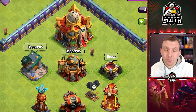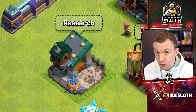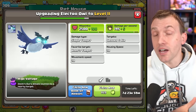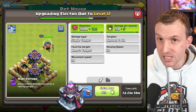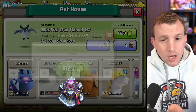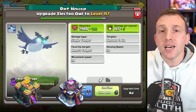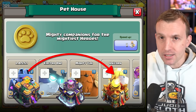Moving on to a couple more upgrades before we go over the quality of life and balance changes — the Pet House is not getting a new level, but inside it you can see the Electro Owl now has new levels to match those of Lassie and the Mighty Yak. These five extra Electro Owl levels actually come into play at Town Hall 15, potentially bringing more use cases for these older pets. Pets were initially unlocked at Town Hall 14, so by Town Hall 16 it makes sense they have more levels to be in line with that Town Hall's balance.